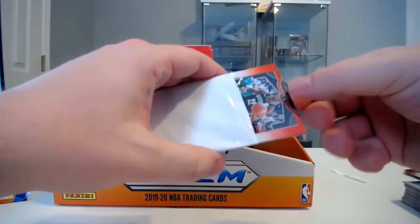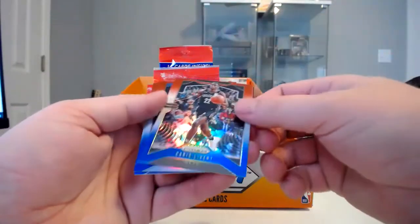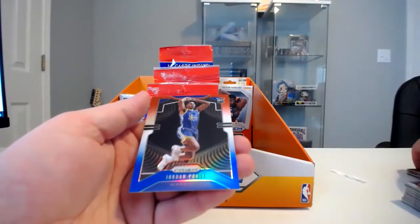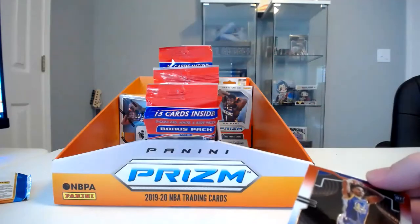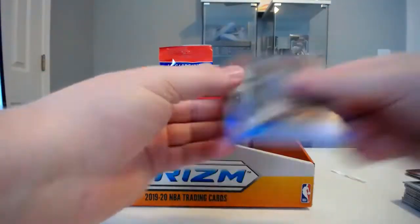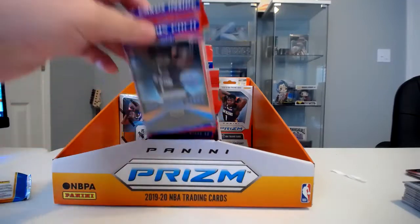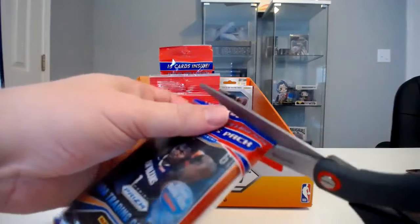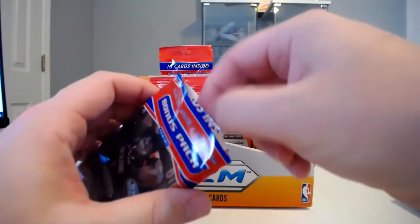Let's see what we've got here. Chris Levert red, white, and blue, then Jarron Jackson Jr., and then Jordan Poole — hey, that's cool. That was a really good pack, three pretty solid cards there. Still in search of our first Zion, but we've hit all the guys around him for the most part, and I think this is pack number five — so I can't ask for a whole lot more than what we've hit so far.